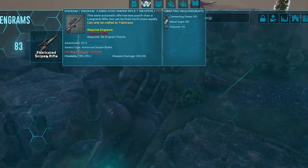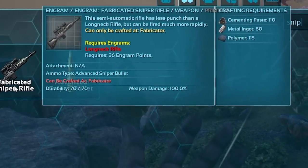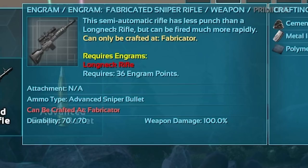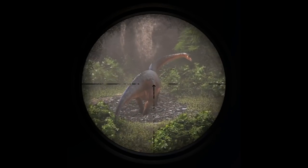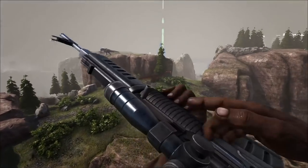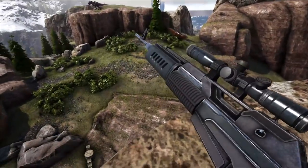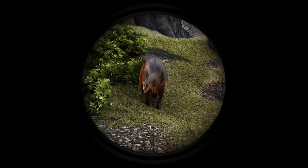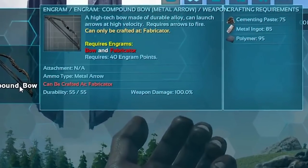At number 4, the fabricated sniper rifle — the most expensive and hardest to unlock on this list, unlocked at level 83. It resembles a cross between a modern Dragunov SVD and an M14 EBR, with a measly 70 durability, losing one per shot, meaning you've only got 70 shots per primitive sniper rifle. It deals a decent 165 damage, reduced to 115 against creatures due to their 70 damage reduction to guns. It needs advanced sniper bullets. While not as high damage as a long neck, it's quicker off the draw, effective at all ranges with a built-in scope and low recoil. With a silencer attached it's a very effective PvP tool, though outweighed somewhat by a lack of PvE uses.